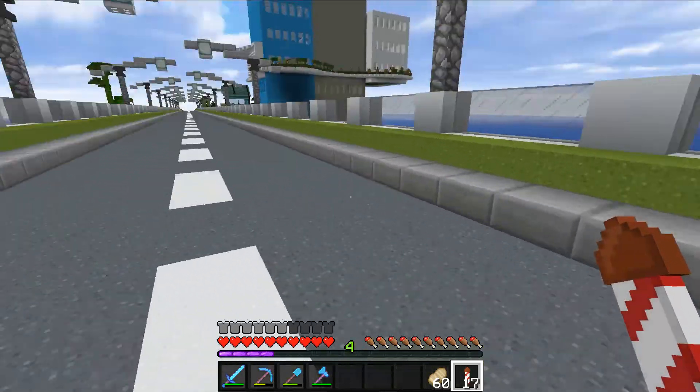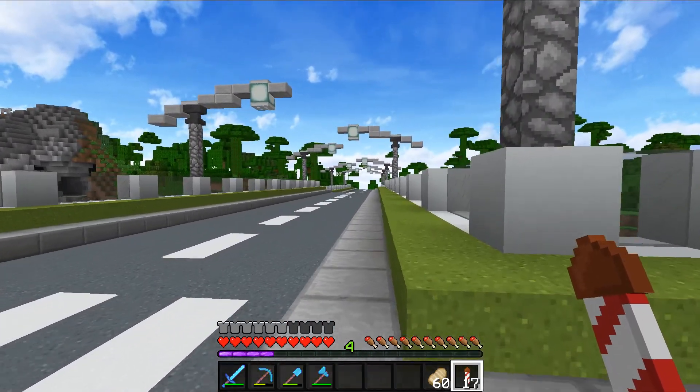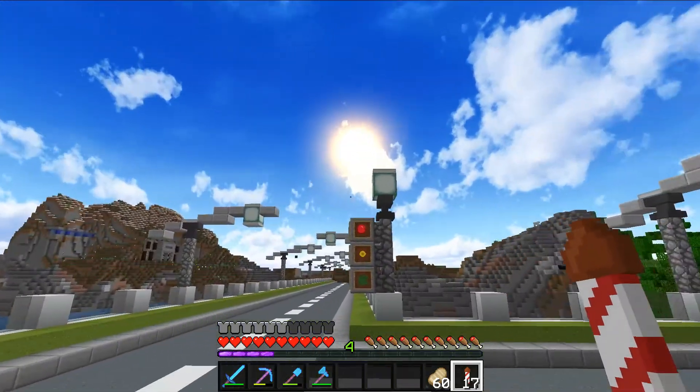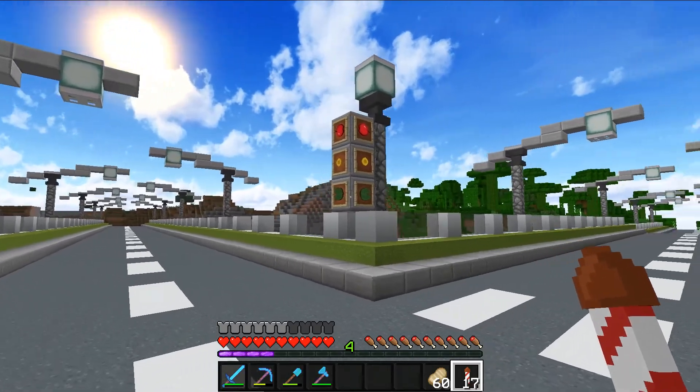Look at this — it's a nice little turnoff right here that goes into the jungle, which I think is going to go into Llama's area. Then Buildmonger brought in this little stoplight. That is such innovation.